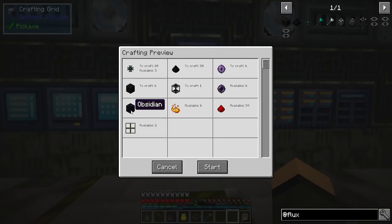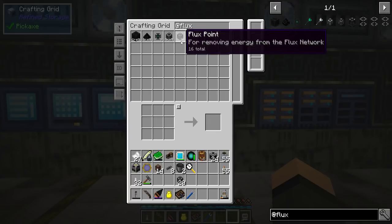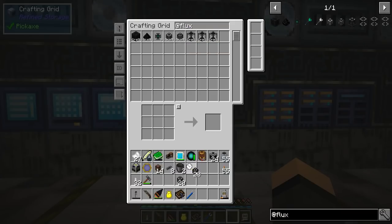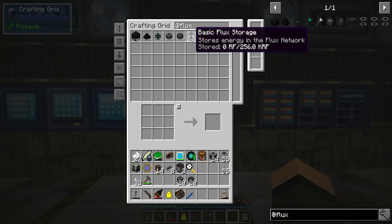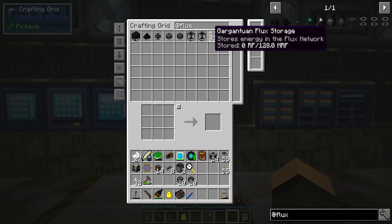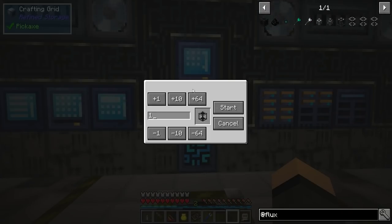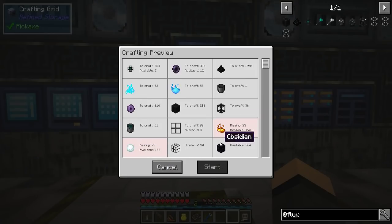This is energy storage. Need a lot of obsidian for these, but doable — I have obsidian, pretty easy actually. So 17, 18, 19, and 20. Storage: 256,000 RF, 12.8 million, 128 million. Let's start with one of these. I know I taught you out of my Herculeans. I am missing blaze powder and I need a lot of snowballs. What do I need cryothium for?